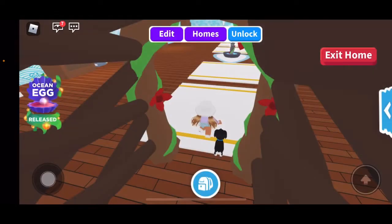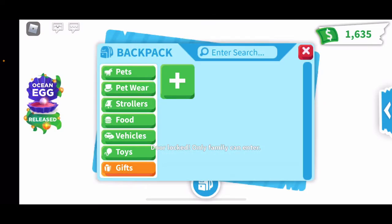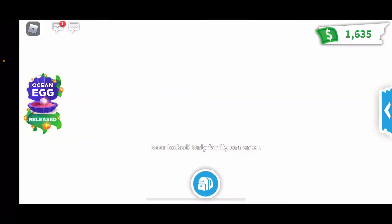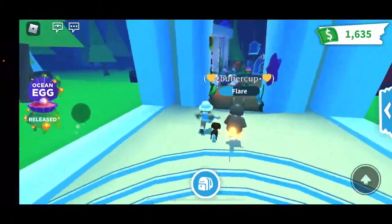It says new eggs in Adopt Me - ocean eggs - with eight new aquatic pets to adopt. The nursery is under the sea, which is just so crazy. Let's go ahead and teleport to the nursery. It says the nursery is underwater - oh my gosh, this looks so cool!